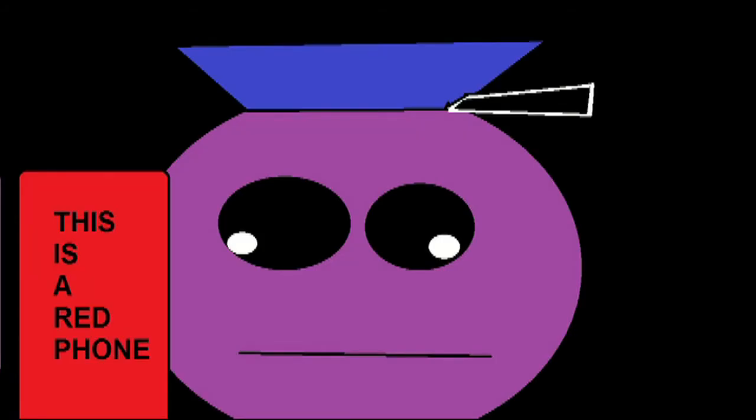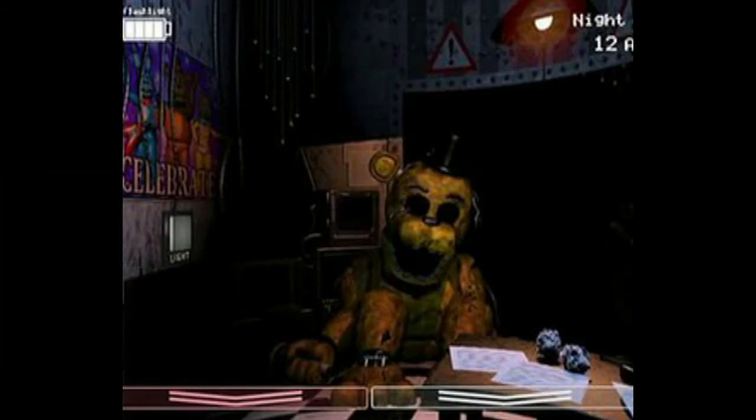Purple Guy uses the Golden Freddy suit to kill people. That is why you see Golden Freddy slumped on the ground — he's not a robot. He is a suit worn by Purple Guy, and he might also be the ghost of one of the children. He's always slumped on the ground and doesn't have any eyes. That's a common misconception — Golden Freddy is a suit, not a robot. This is starting to make sense.